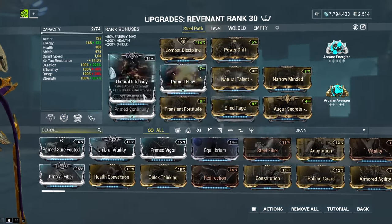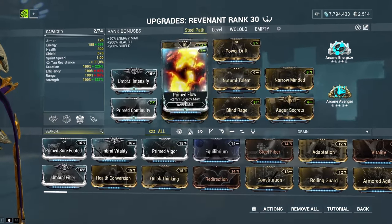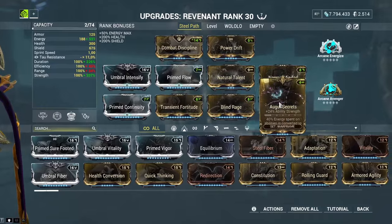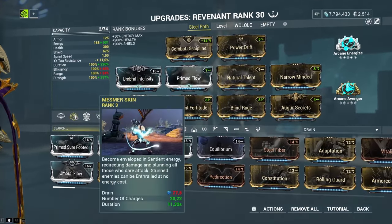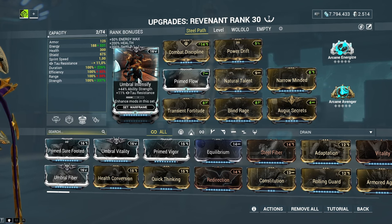With this build, we have 20 charges on our Mesmer Skin, which is pretty insane, but it does use a lot of mod slots. We have Power Drift, Blind Rage, Transient Fortitude, and Augur Secret — four mods just to give us insane strength to buff our Mesmer Skin. We also have Umbral Intensify to get even more power strength.